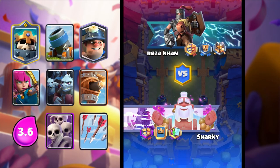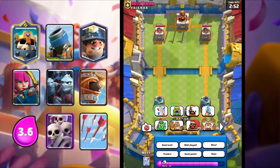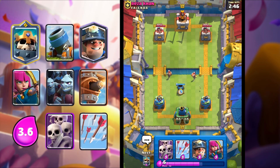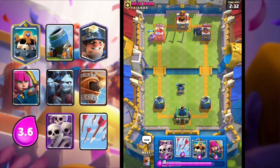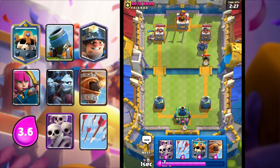We have a game here against this guy - he's from the French Clan, so let's hope we can be friends and he'll play friendly. He goes with Wall Breakers, so I'm just going to Mortar for defense. He goes in for a Pekka, so I'm going to push the other lane. I'm just going to Miner - I want to have enough elixir to defend. And I'm going to split my Archers.